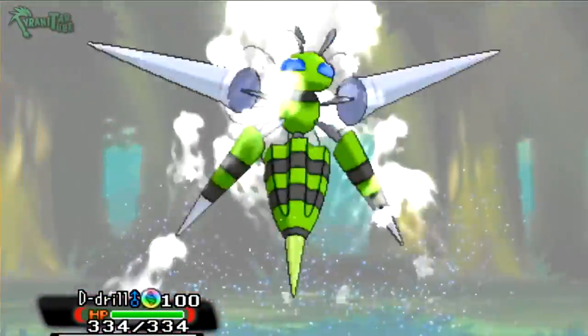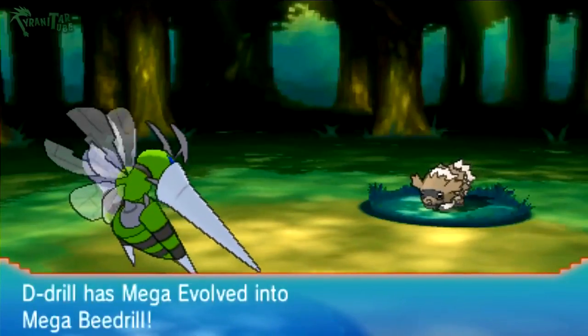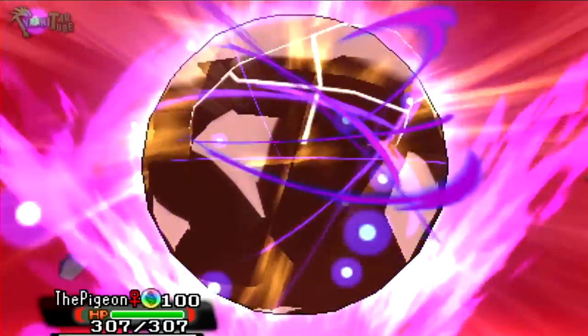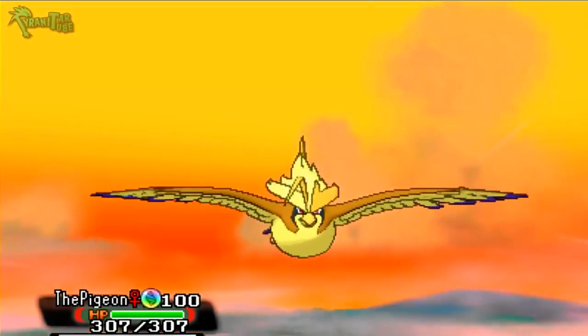Pokemon Omega Ruby and Alpha Sapphire introduced 18 new Mega Evolutions with their Mega Stones scattered across the Hoenn region. While you can find a few of them early on, you'll have to beat the game in order to unlock the rest. Since a lot of you are having trouble locating these Mega Stones, here's an in-depth guide to getting your hands on every new Mega Evolution in Omega Ruby and Alpha Sapphire.